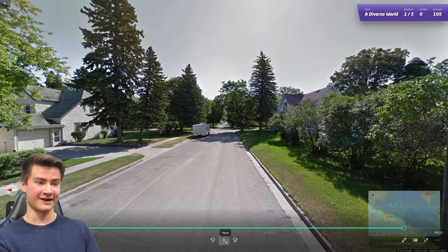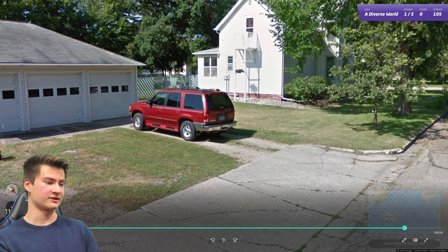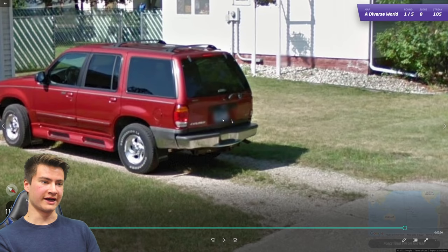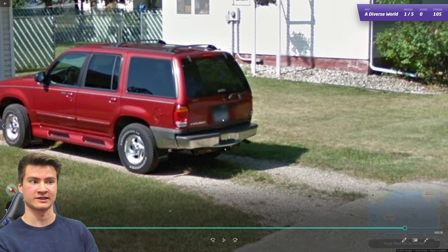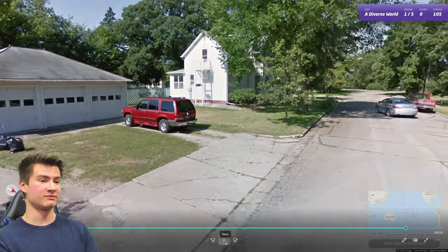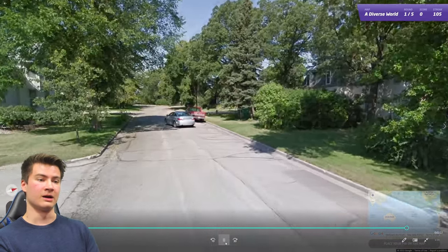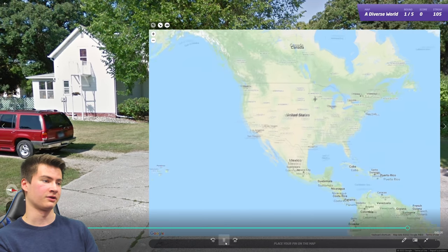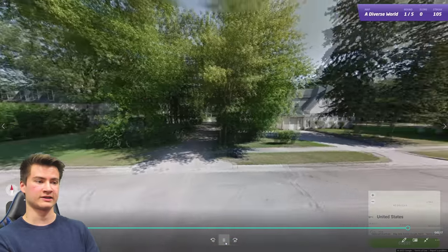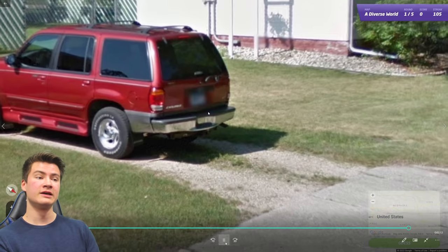Our final game brings us up to 110. Round 106: on a red Ford, the license plate has blue strips at the top and bottom — that's the Minnesota license plate. This round kind of feels like Canada at first glance, which makes sense since Minnesota looks more Canadian than a lot of the rest of the country. But it was the license plates that told me we were in the US and not Canada.